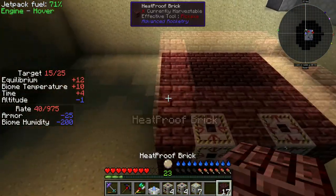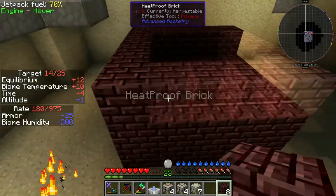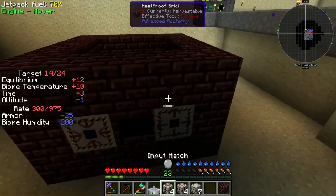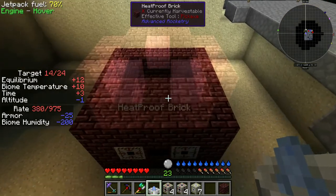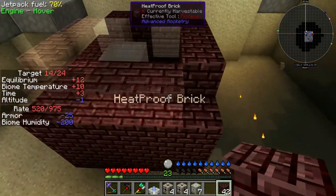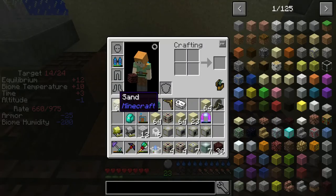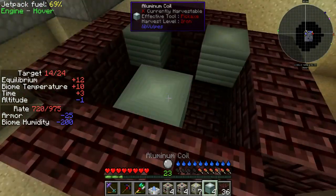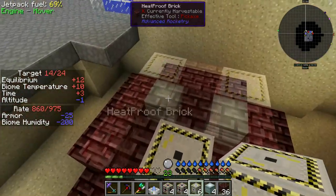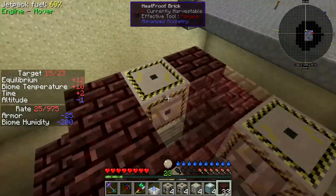The next level is all heatproof brick in a surrounding pattern. I only crafted enough for one machine right now. This level is like the sides without the corners - like a smeltery. The last thing needed are the coils - we crafted aluminum coils since I haven't figured out the power difference between each type. The final level has one power input plug over each of the three coils, and I can close the rest with heatproof brick. And this machine is completed.